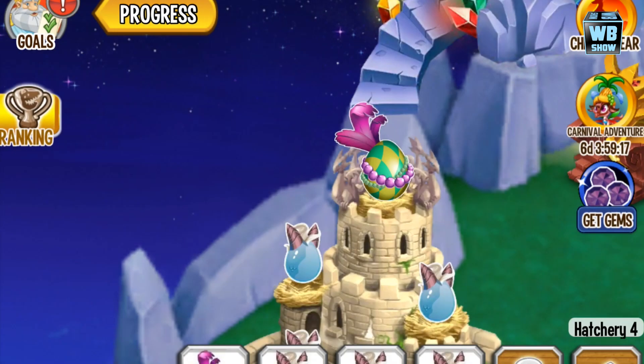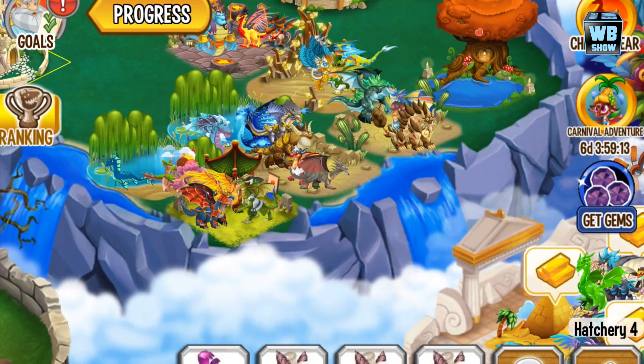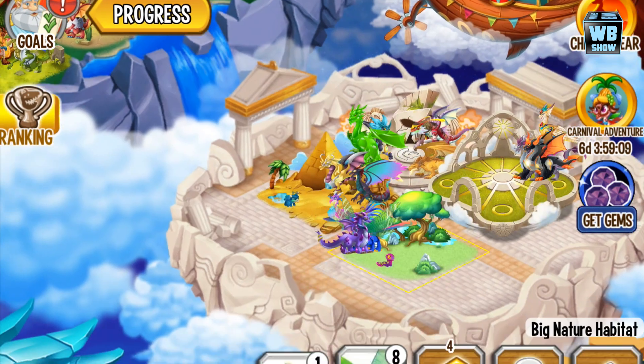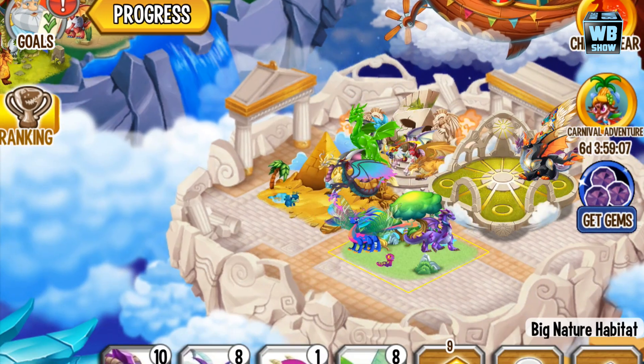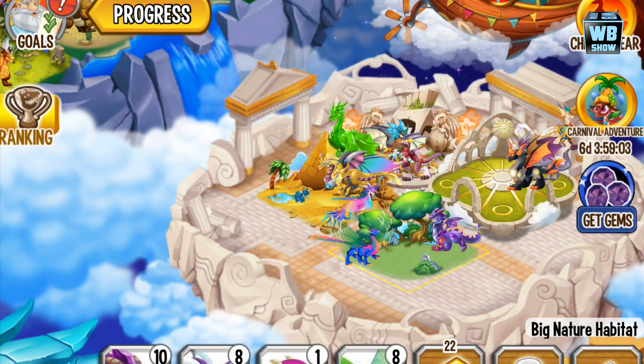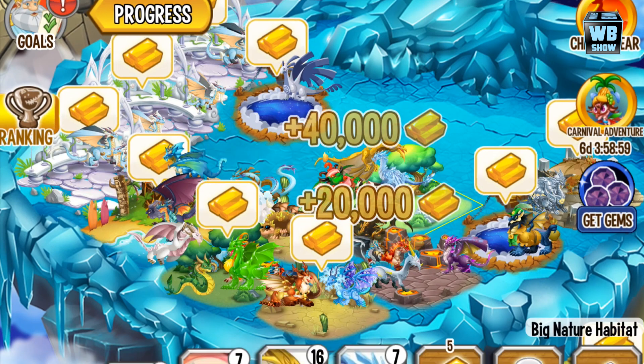Anyway, there it is — it is a three-element dragon: water, plant, and light, or sea, nature, and light. We need to actually make room for the dragon, so that's exactly what we're gonna do.